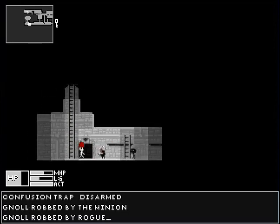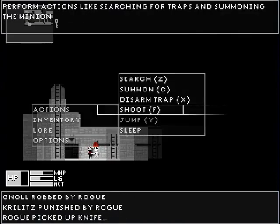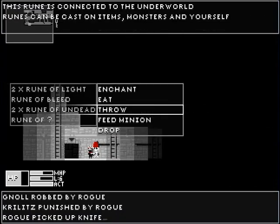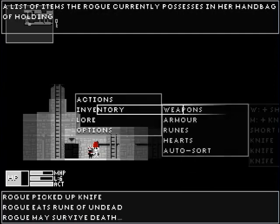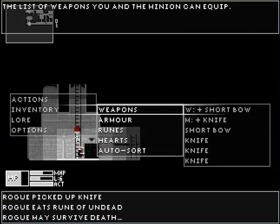Oh crap, that's going to kill my minion if I kill it. No minion! Bad minion. Let me eat one of these — the rune of undeath is a cheat death item. You'll probably see it actually. I'm going to feed it my heart.